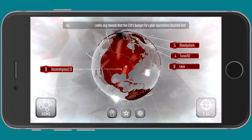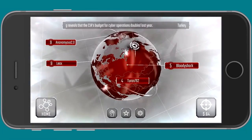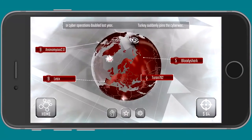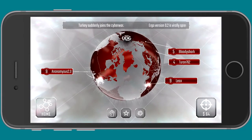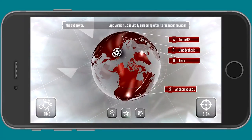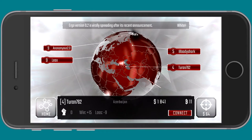So here you can see the various people around the world you can attack. Or you can watch a video up here to get some free credits. Or in the bottom right, you can spend a little bit of cash to reset the players who are available to you. I see these options here are probably pretty easy.